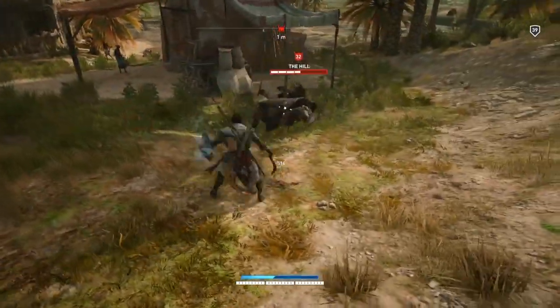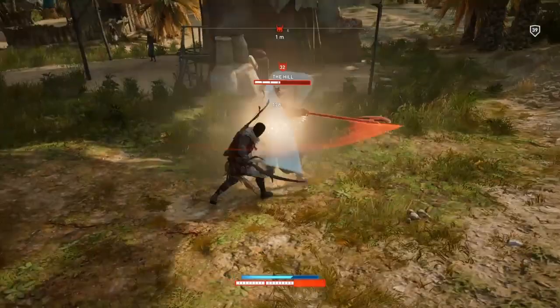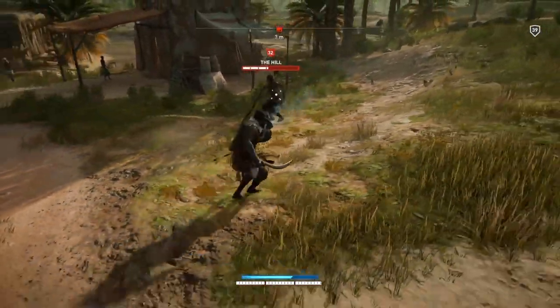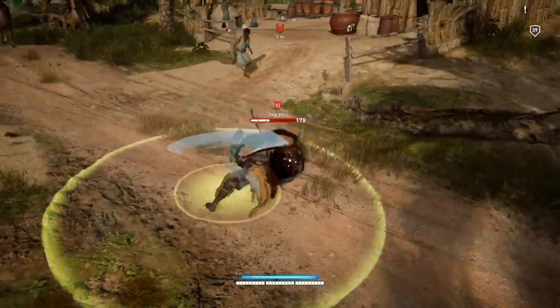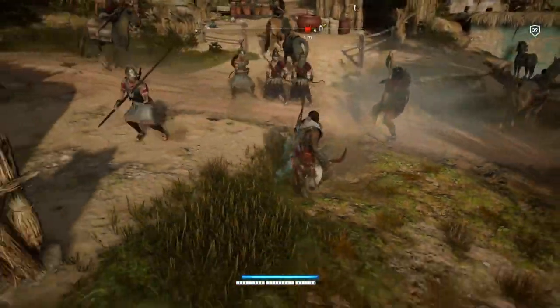Don't forget the shield break and knock him off his feet. Whack him down, but then all of a sudden — that hurt — and then all of a sudden these guys turn up to help him, and then it gets really quite hard. Here they come — they're all jumping down.